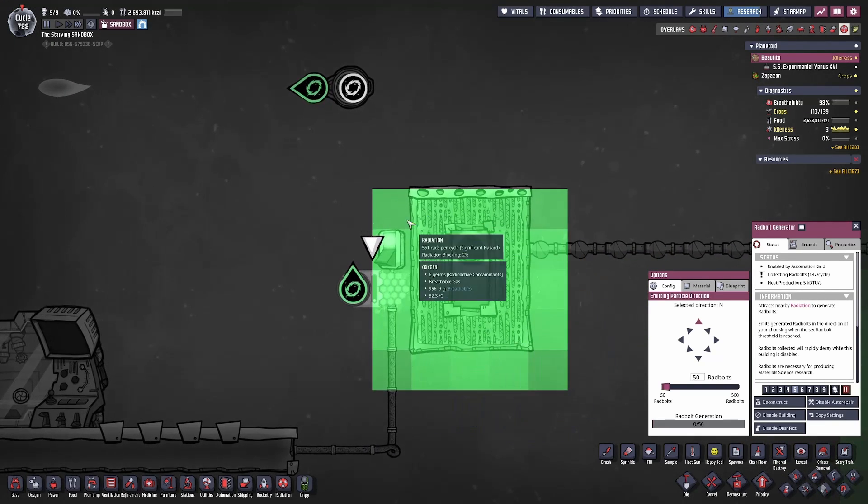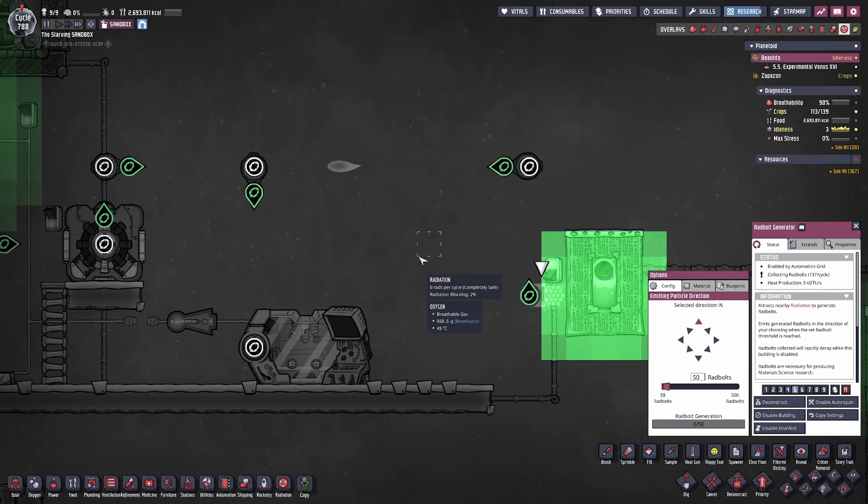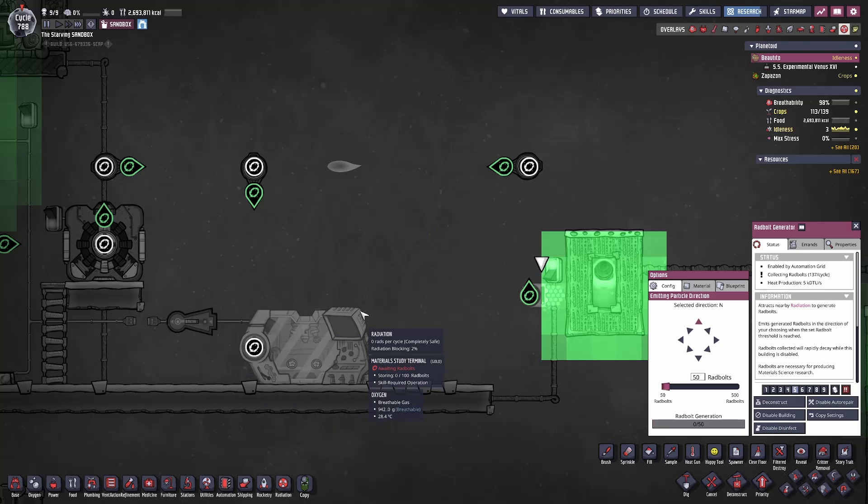If Radbolts cross paths with where duplicants are going to be walking, it can injure them and eventually incapacitate them. Likewise, having your duplicants exposed to too much radiation depending on where you're creating it can also cause incapacitation. So you always want to make sure that your duplicants are avoiding radiation exposure as much as possible, and avoiding the direction of Radbolt travel, because you don't want to lose their production just because you sent the Radbolt through the path they were likely to be traveling on.